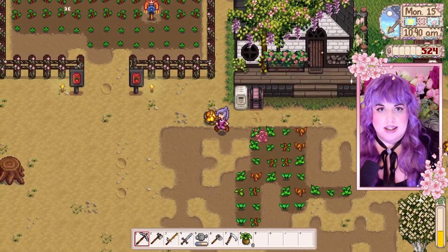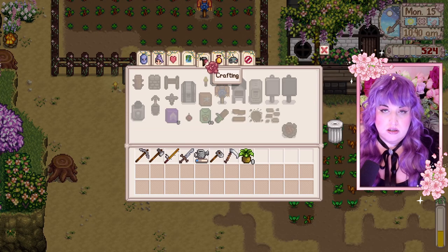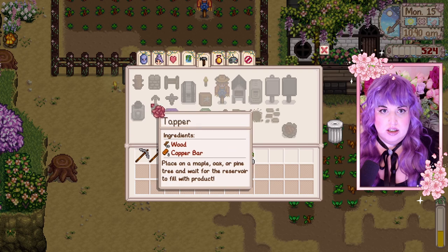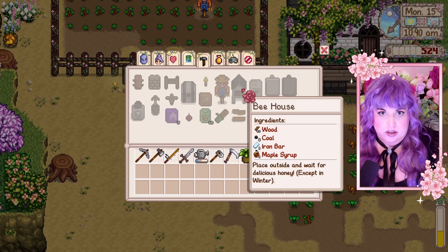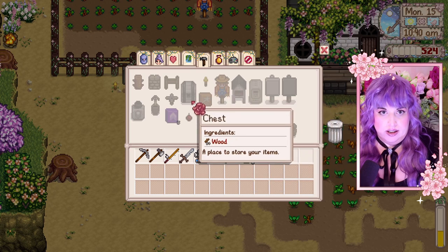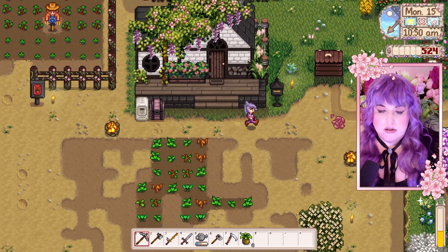Let's see what the tapper recipe is, because that's a big priority right now — I really want to get tappers. 40 wood and two copper bars, so that's 10 copper per tapper. Yeah, I guess we're going to be doing some mining. But first, let's go to Pierre's.